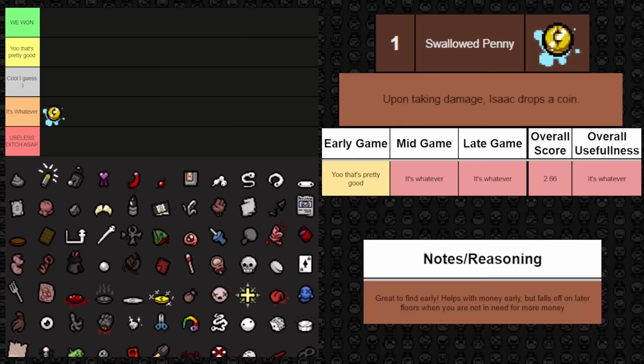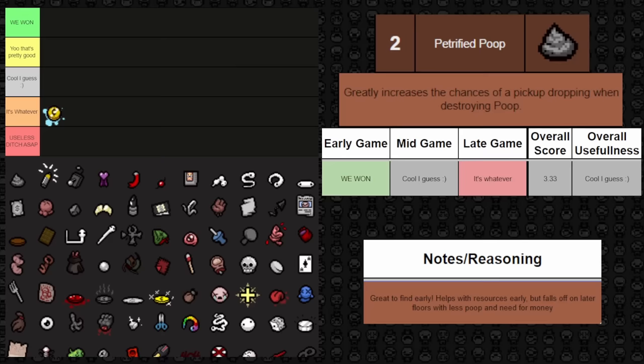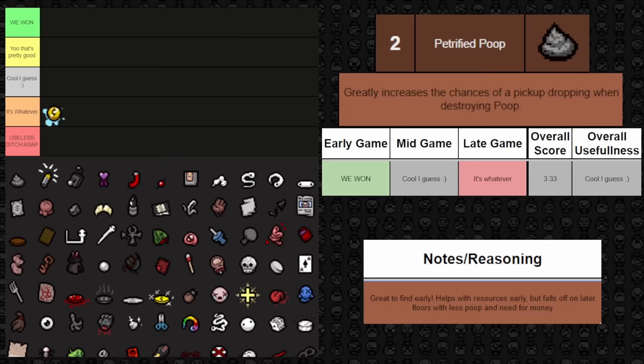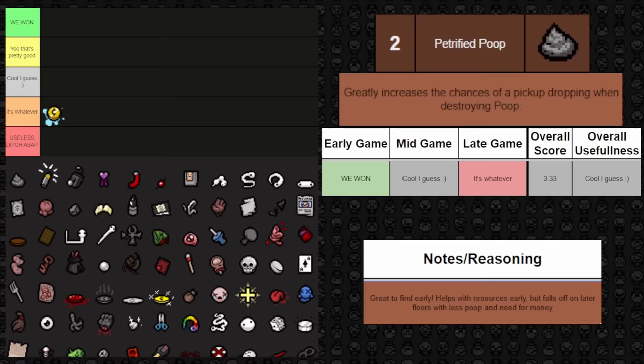Next up is Petrified Poop. This is a fantastic trinket to find early on — I put it in the highest rating for early game. You can abuse the poops to get a whole bunch of resources: soul hearts, coins, and hearts in general. But it slowly falls off mid and late game as poops spawn less and less, so overall it's kind of middle of the road — cool I guess, but fantastic to find early.